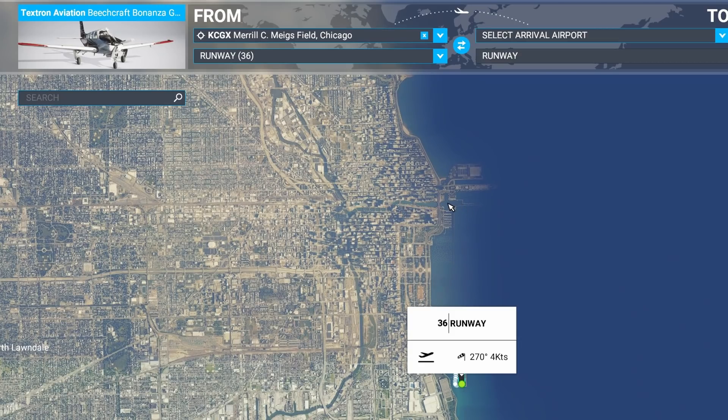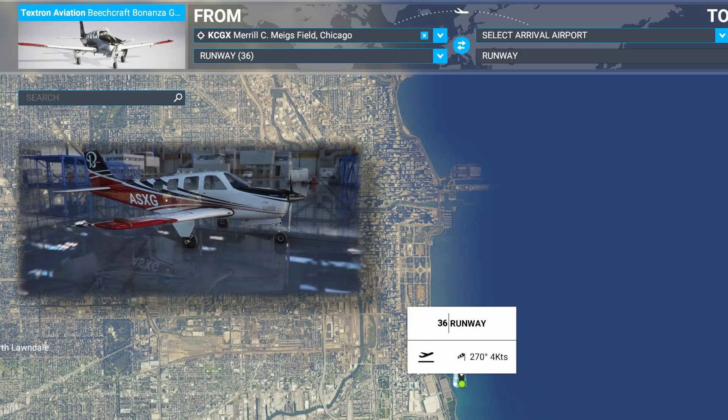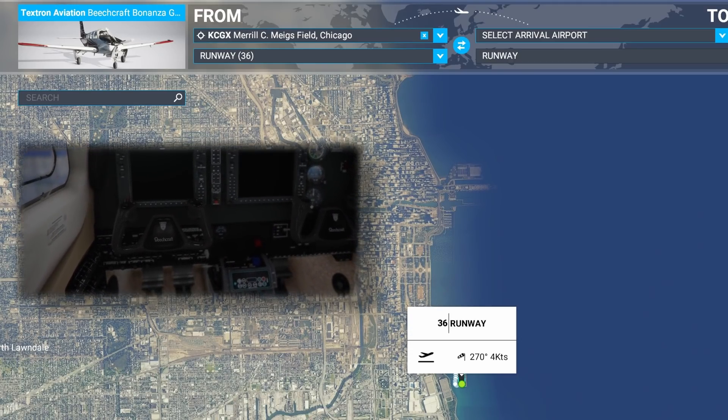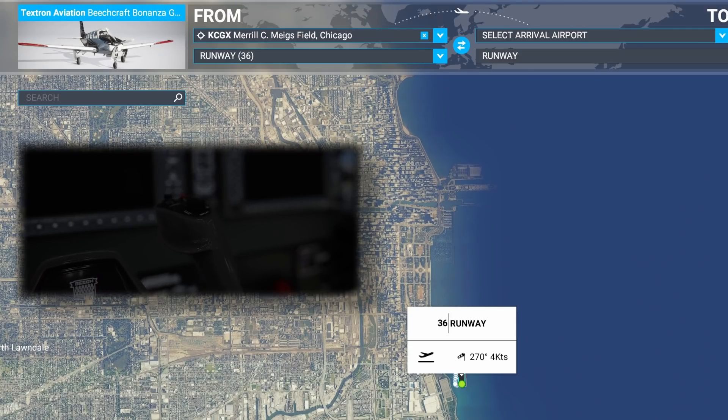We'll be flying through the heart of downtown Chicago in our Beechcraft G36. This is one of the default aircraft from Asobo, featuring high levels of detail and excellent PBR rendering, and two G1000 panels in the cockpit to add further stress to the system.